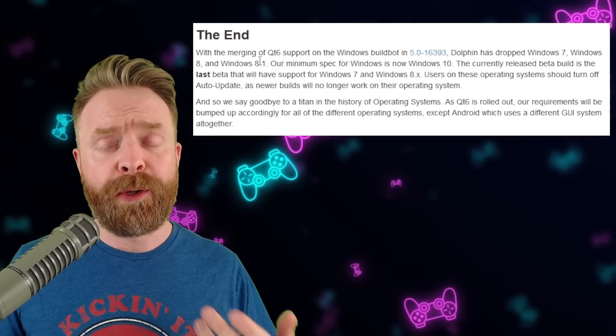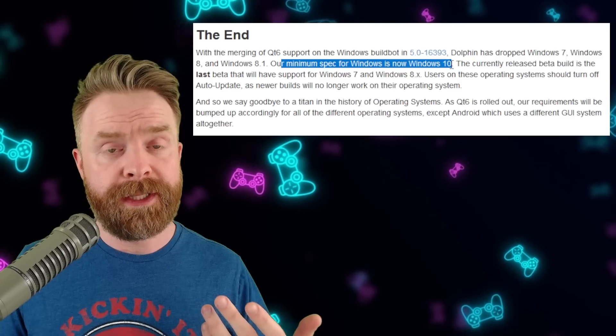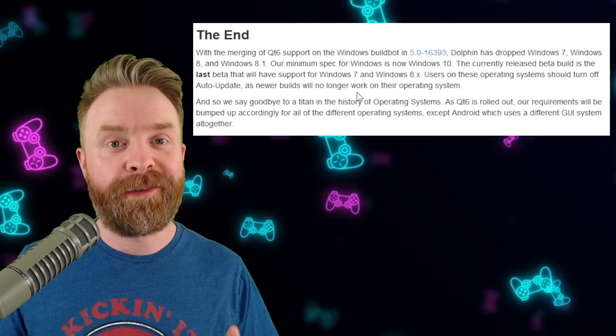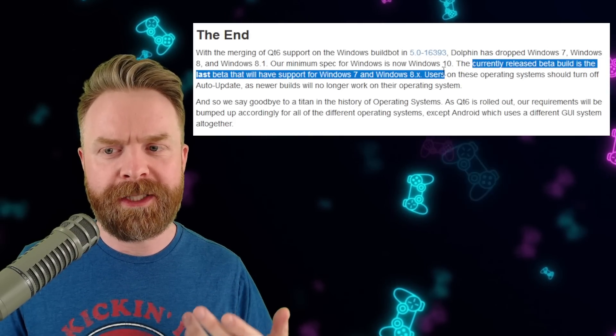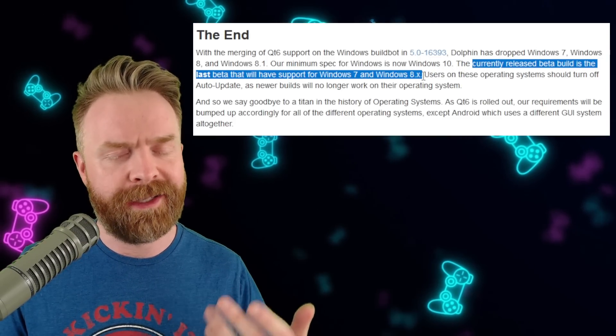From here on out, if you want to use the latest and greatest version of Dolphin on Windows, you will need at least Windows 10. And if you do have Windows 7 or 8, turn off your auto update so you don't accidentally get updated to a version that doesn't work for you. The currently released beta build is the last beta that will have support for Windows 7 and 8.